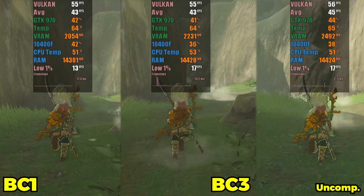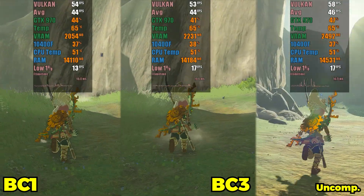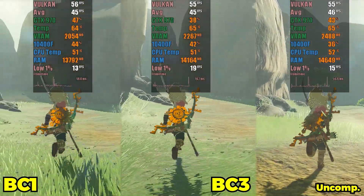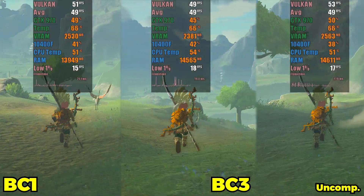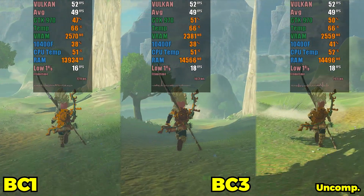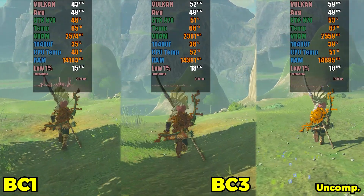In conclusion, we can say that it is possible to enjoy emulation of Nintendo Switch games even with a 2GB VRAM GPU. Although texture compression does not bring significant performance gains, it is a viable option to save memory resources. If you are ready to explore the world of Switch games on your PC, even with a more modest GPU, now is the ideal time. Thank you for watching, and don't forget to leave your comments and suggestions for future content. Until the next video.